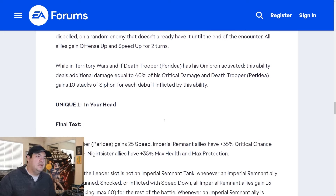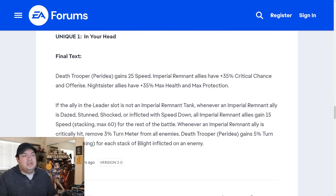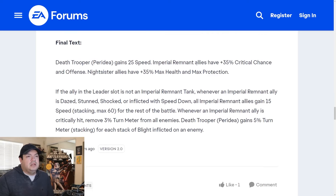For mods, crit damage set, crit damage primary in the triangle, and probably potency — you really want to inflict these debuffs. He gives himself 25 speed, Imperial Remnant allies get 35% crit chance and offense, and Night Sister allies get 30% max health and protection. This kind of reads like a mini leadership — you're giving your whole team crit chance, offense, max health, and max protection.